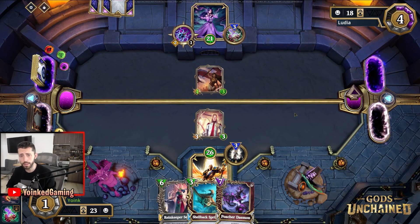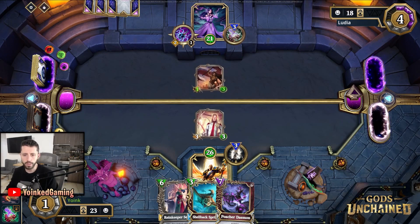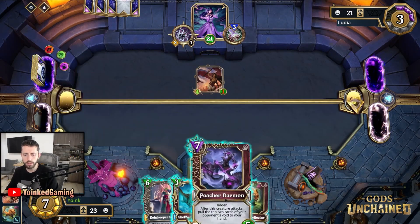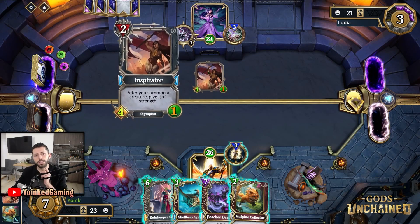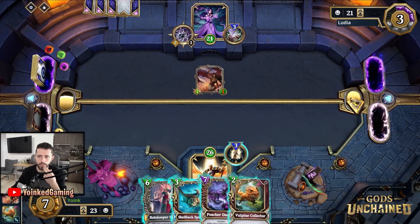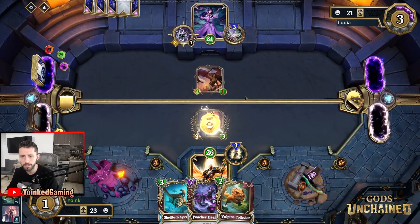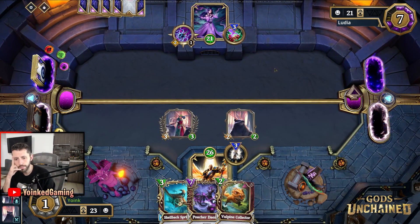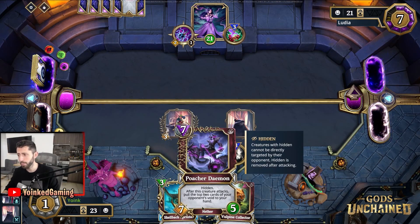My opponent is going to use target power and hopefully they will not find anything good. The Inspirator is a very strong creature — do I want to get rid of it or do I want to threaten my opponent? I'm not going to be very greedy, let's get rid of it. Then we also keep a nice creature here on the board. If my opponent uses target power I'm going to be very happy, which means I will probably get to play Poacher Demon.